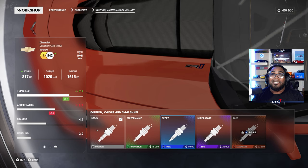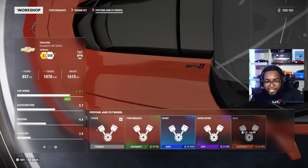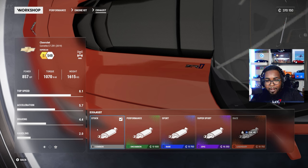You also have ignition valves and camshaft to upgrade. I know you guys are going to say 'common, uncommon, rare, epic — is this Forza Horizon?' But this is in fact the furthest thing from that. From what I remember, they said it's more to vary the prices — so something legendary is more expensive than something common. There are also levels you need to reach to unlock extra parts, so the higher level you are, the more parts you can access. Continuing on, you have pistons and flywheels.